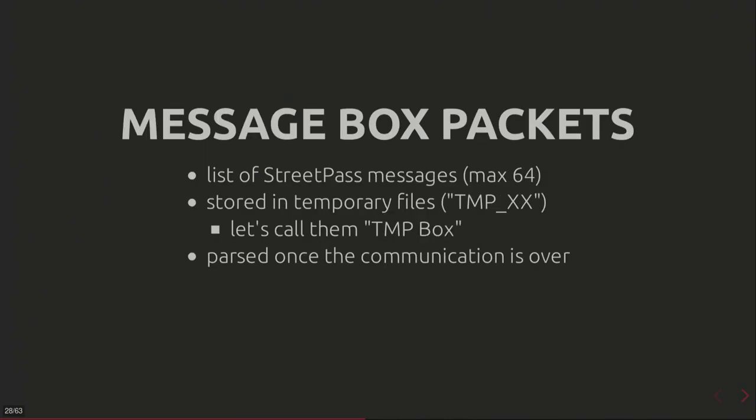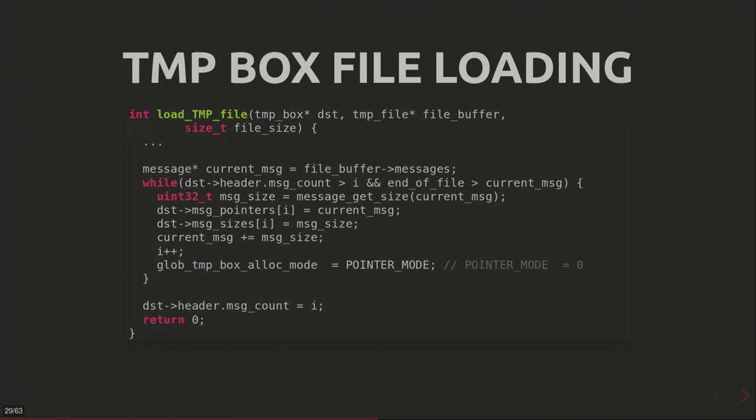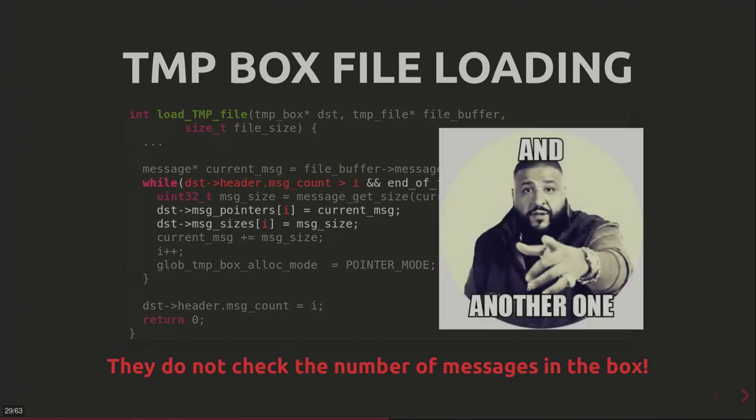That one was quite easy. Let's move on to message box packets. Message box packets send a list of StreetPass messages for specific applications. They're stored in temporary files to avoid delays and are posted once communication is over. Looking at the parser — the function that loads a temp file into an associated structure on the stack — they do not check the number of messages in the box. This is another buffer overflow, overflowing the message pointers array and message sizes array.